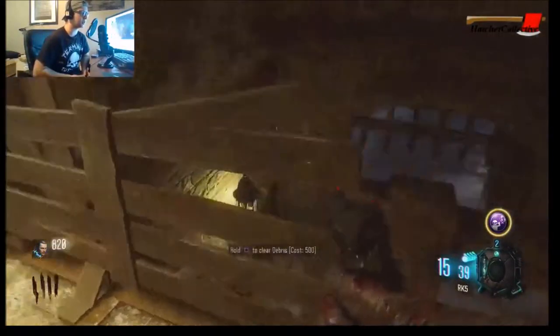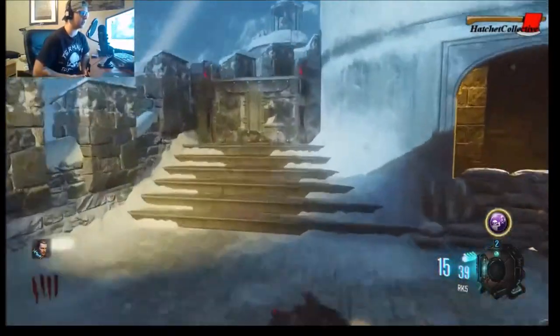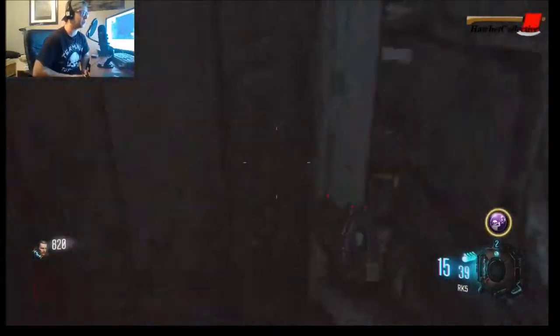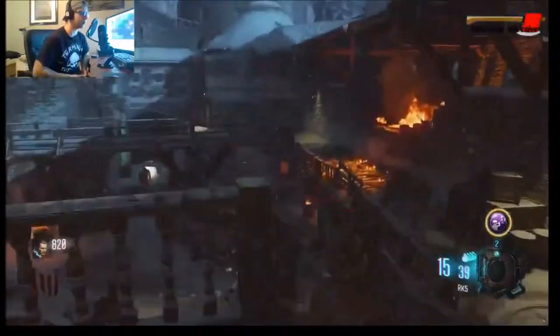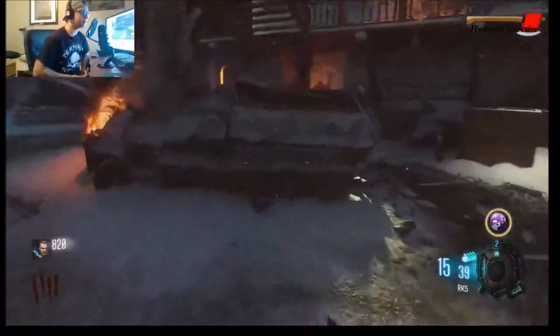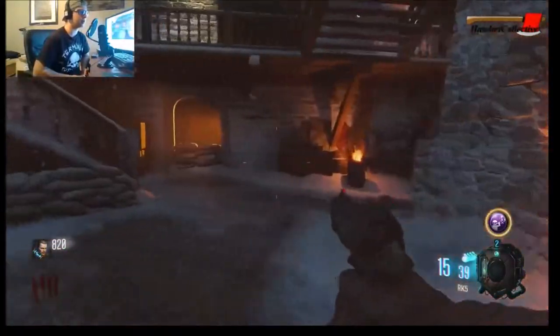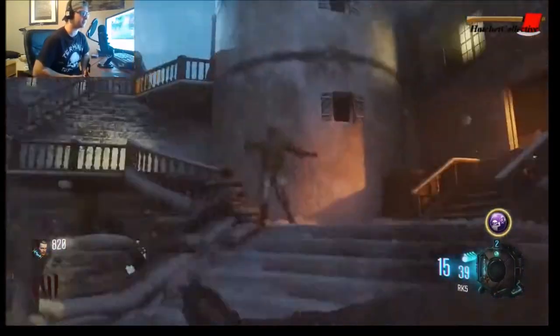It's cool to see. Oh there's the classic Black Ops 3 railing — whatever they're called, the railings you can break. That's not a door — you have to power it first. There must be power around here then, because it keeps asking me for power-related stuff.